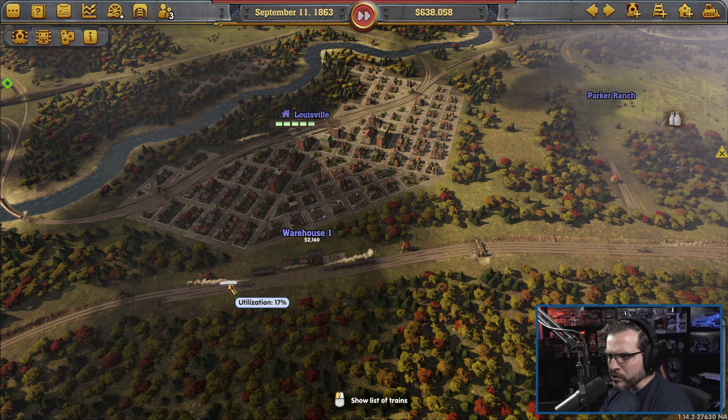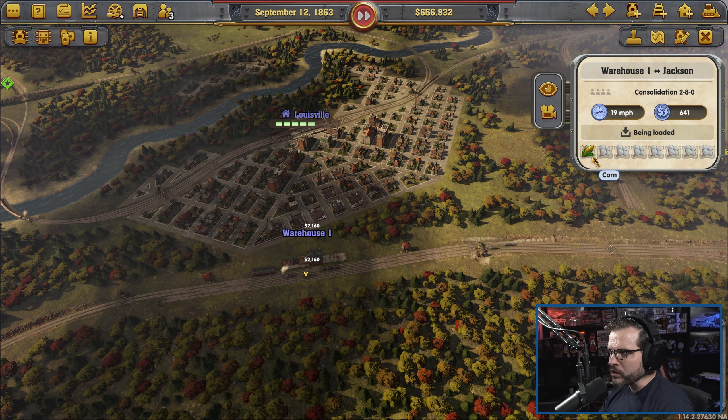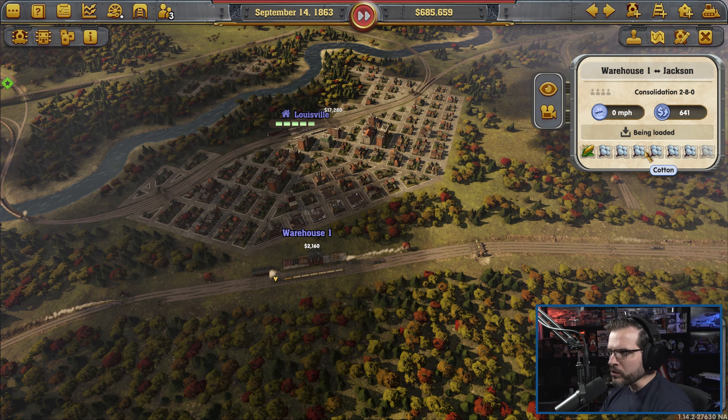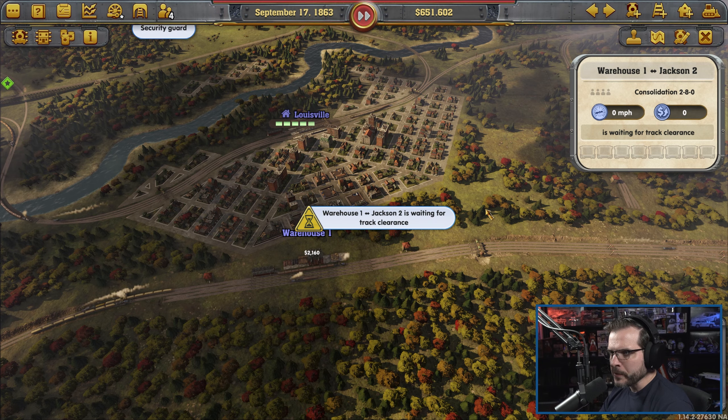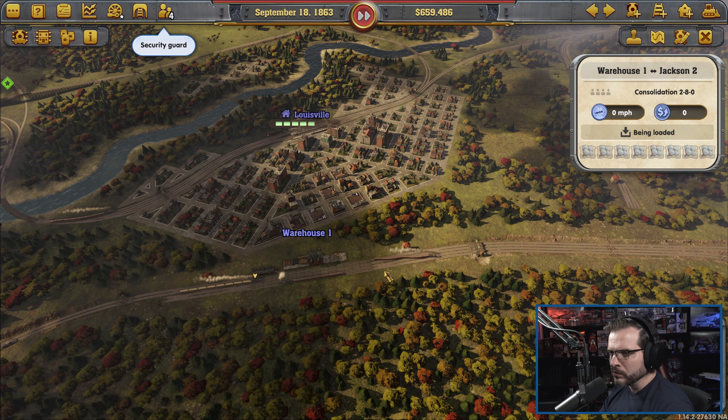Where's our Jackson train? Okay, there's our Jackson train. You are still not — okay, we're going to clone you, because you're grabbing stuff that we don't need. Is there a fabric spot or something? That would explain that I suppose.